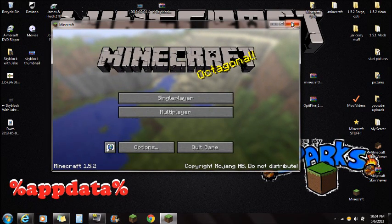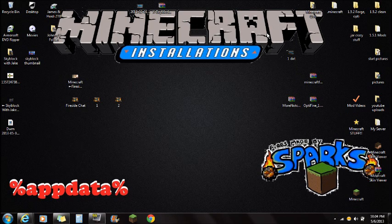Once you guys have done that, make sure you close Minecraft. Make sure Minecraft is closed when installing mods or you will get a black screen — it will not work. Once you guys have downloaded everything and Force Updated or backed up your Minecraft, proceed to the next step.